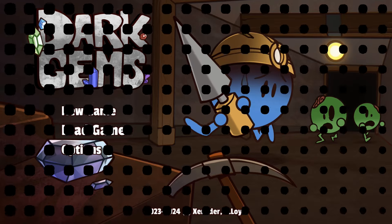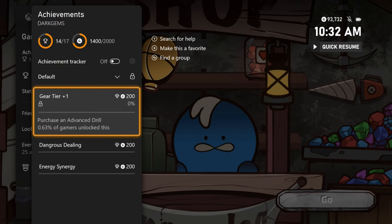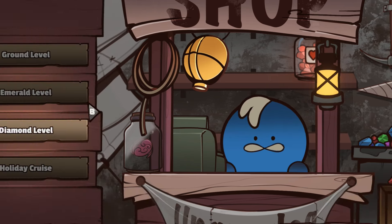They added some new easy achievements, and if you've already completed the base 1,000G, you can reload your previous save and two of the achievements will automatically unlock for you. And then for the final three, we just need to collect 2,000 coins to buy the advanced drill.